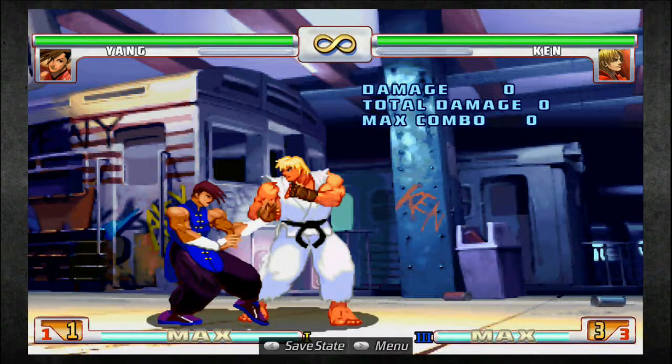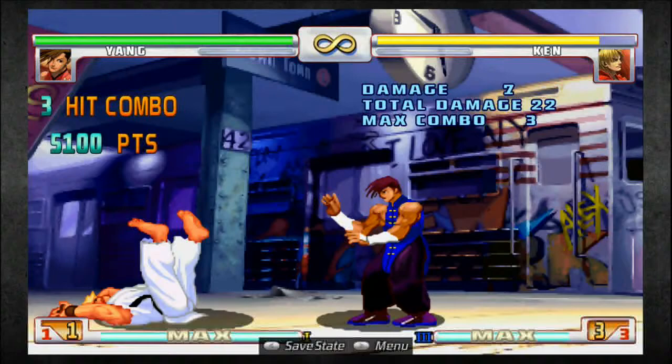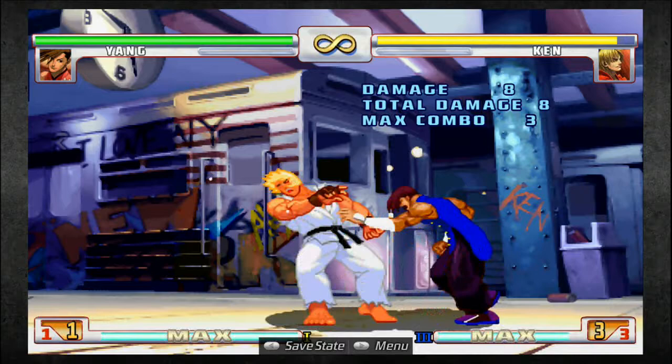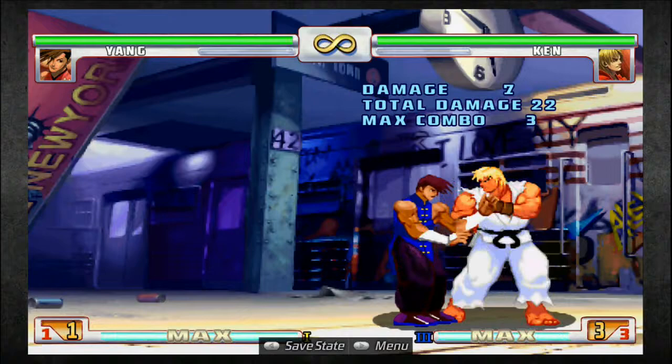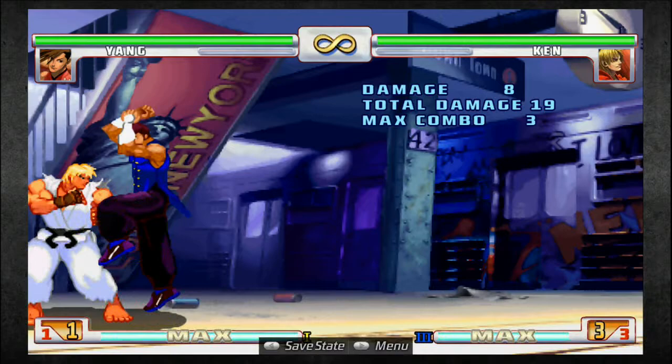Now I'm going to go straight into target combos — which ones are useful, which ones aren't. The main one is medium punch, hard punch, back hard punch — strong, fierce, back fierce. You can see it quite a bit and you'll notice the corner carry and the damage is pretty good for a simple three-piece. Another one is light kick, medium kick, hard kick. You see that one a few times online but it doesn't really have much use to be honest — it looks sick, but apart from that it's not too useful.